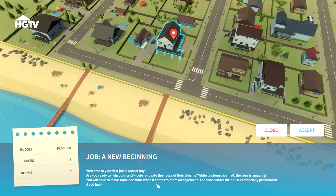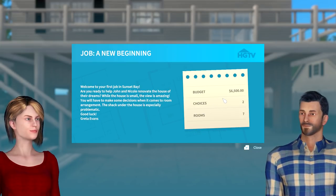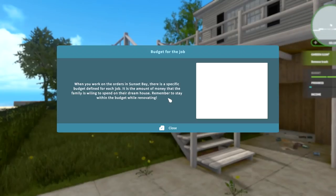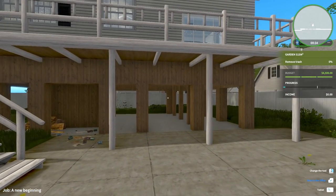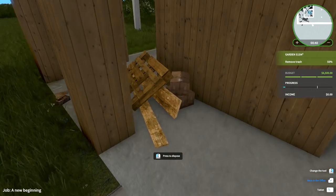The house is small, I hope they know I'm not very good at this. The view of the water is amazing though — they have a pretty nice deck with a water view. We'll need to make decisions on room arrangements, and the shack under the house is especially problematic. We have a budget of six thousand five hundred — and I have 40 million dollars if you guys want — but I have to stay within their budget for this job.